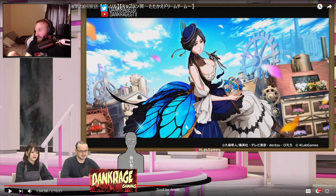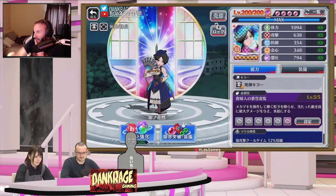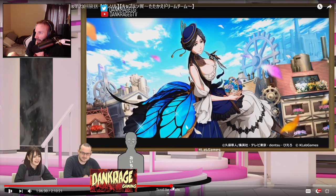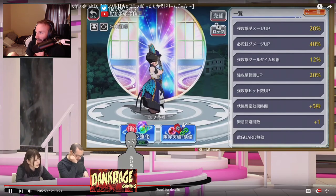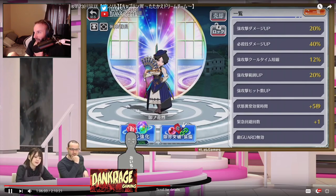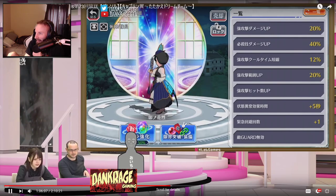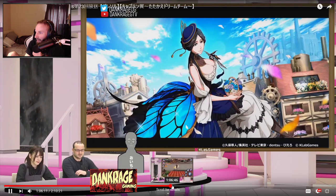There's Retsu. Retsu looks great too. You got the butterfly wings on the back, butterfly wings on her head — on her hat, rather. And that fan looks really sweet. Oh, Mechazuki! That's really cool.